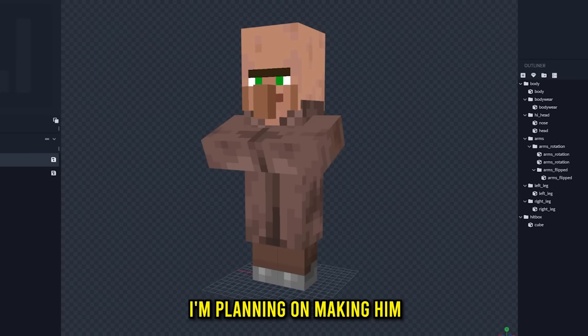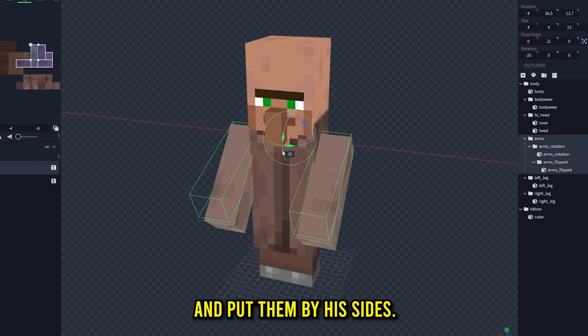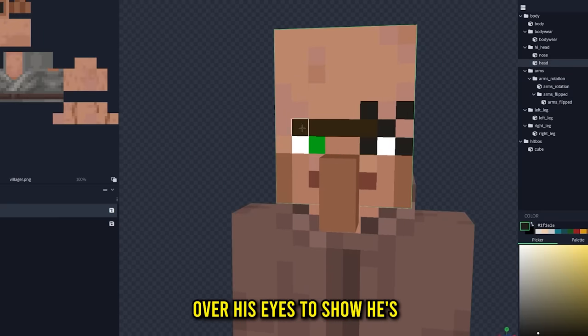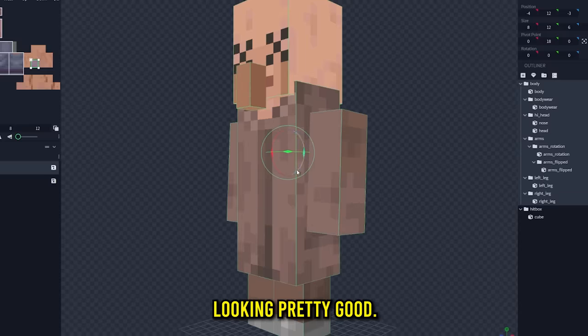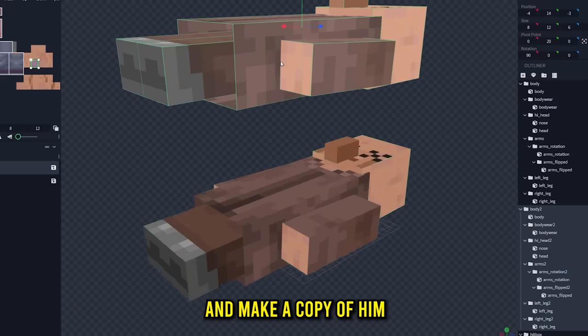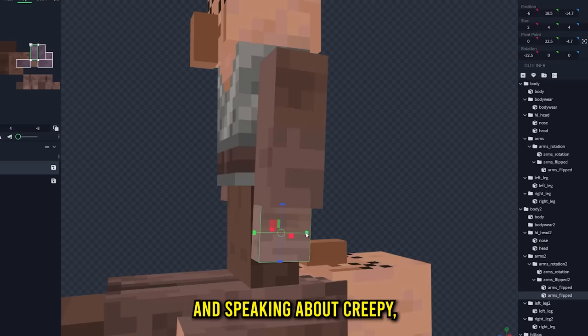We right-click the villager and use our coder item that edits things. I'm planning on making him into a court monster — first we stretch his arms out and put them by his sides. Let's adjust his texture a little bit and put some big X's over his eyes. Looking pretty good — let's lay him down on his back.